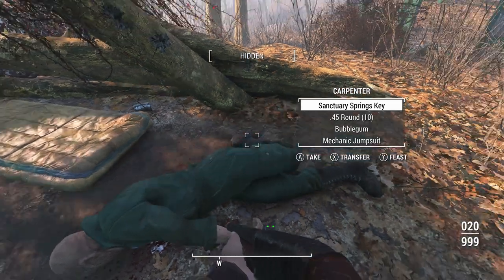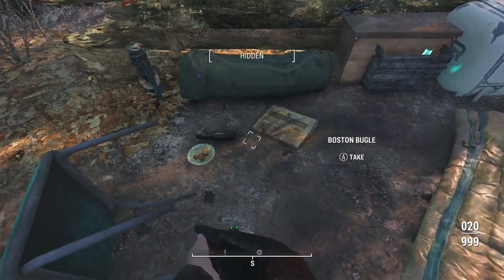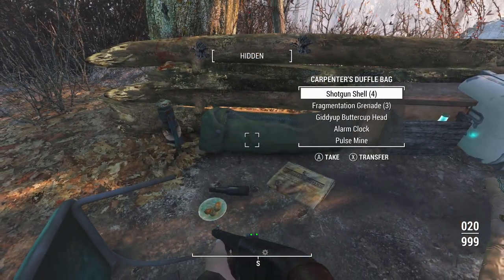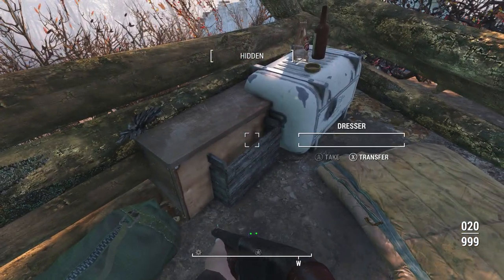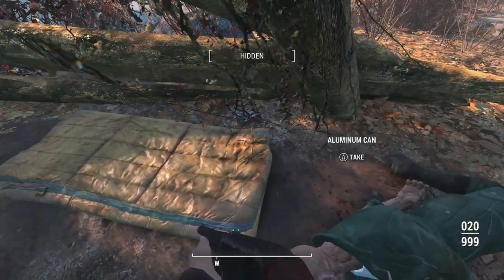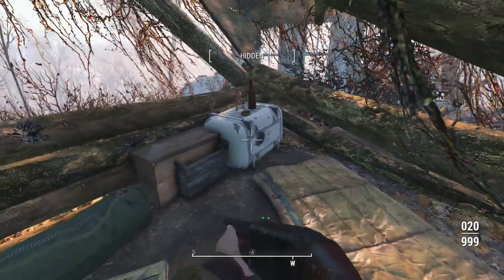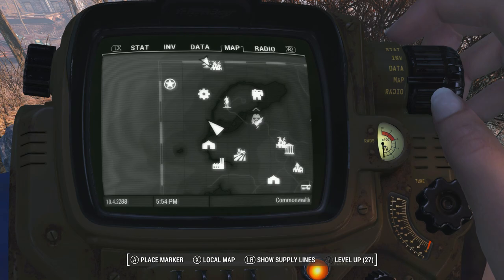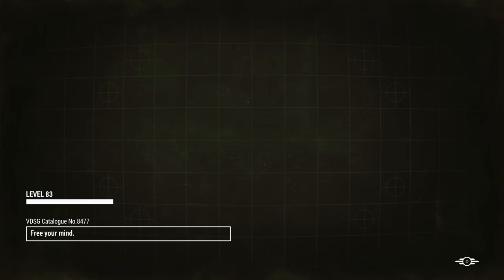I found the Carpenter — he's right outside of his shed, and he's got the key on him along with a mechanic jumpsuit. Looks like he died out here — moldy food and some other stuff. No notes as far as I can see, so no more story exposition on what happened. He just didn't make it out here. We'll fast travel back to the Sanctuary Hot Springs Home and check out the inside.